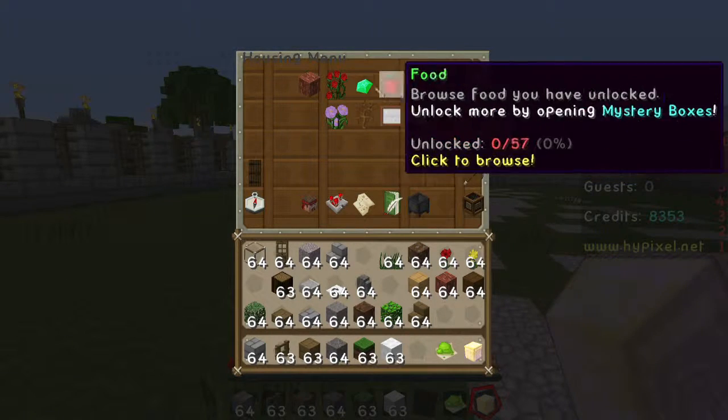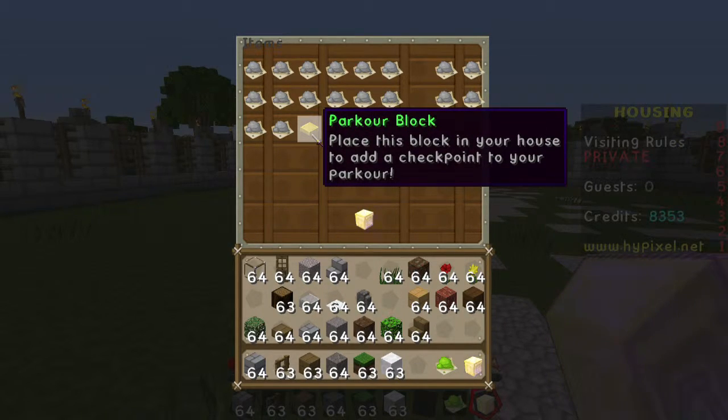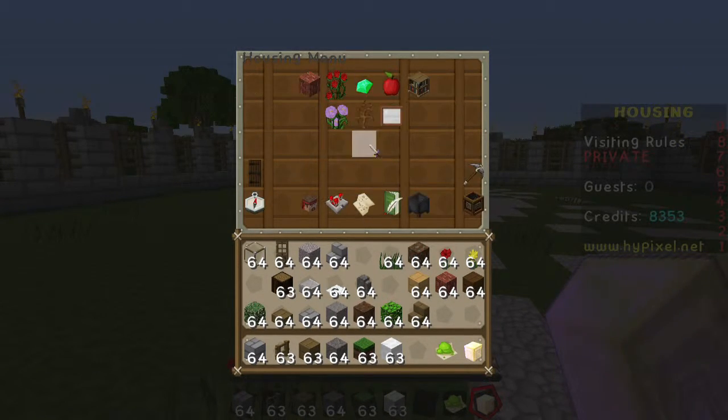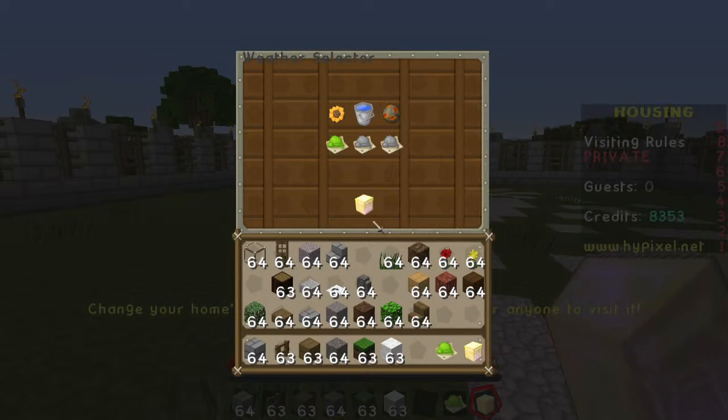I've unlocked like sugar canes and trees and some things out of my mystery boxes. And one of the rare things that I just got - I got a weighted pressure plate, a parkour block. Oh, it's a parkour checkpoint - like a start thing. That's cool. So I can build my own parkour map. That'd be awesome. It's actually a really cool idea.